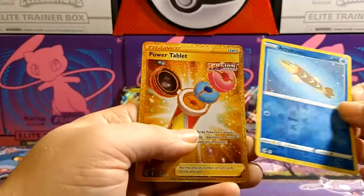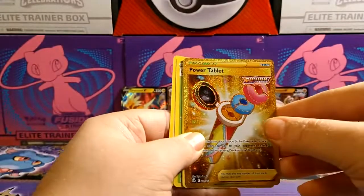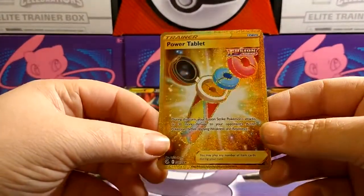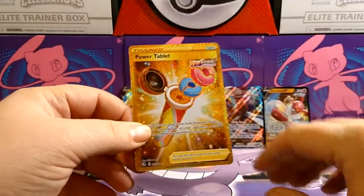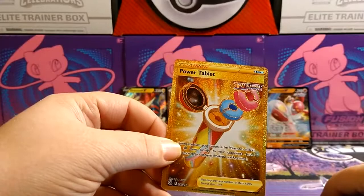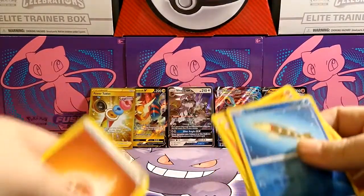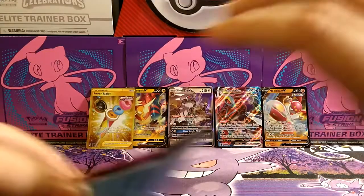Where are the alternate arts? I've got an Aipom — hey, we got a secret rare guys! The only thing is I already have it. Oh man — I got four out of the five secret rares. That is a cool card though, can't believe we actually got one. I'll take it though — definitely take it.